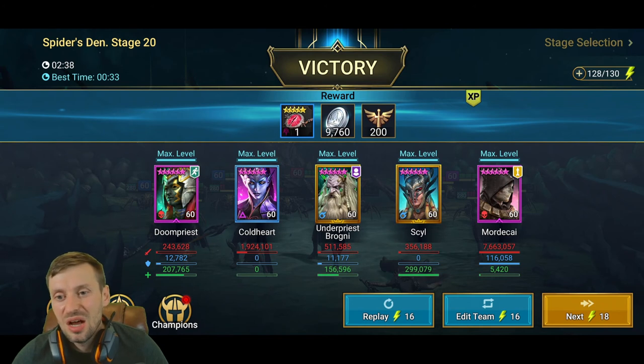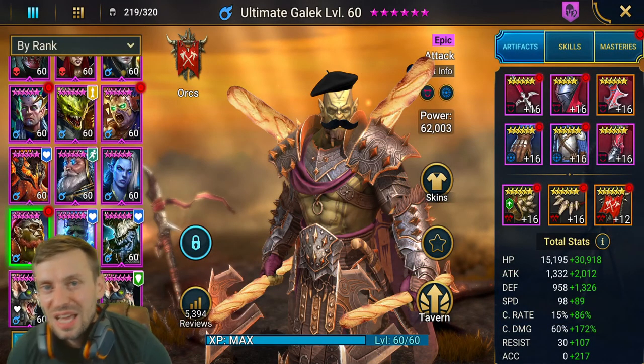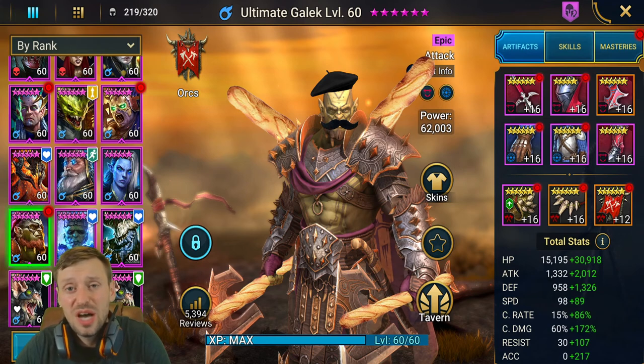Would I six-star Ultimate Gaelic for Spider? Reluctantly, if you had absolutely no other champions I might use him. But many newer spider champions are so much better — if I could choose any epic, I would choose every single one over him. His kit is completely out of date and backwards. Plarium really need to work on it and make him more viable. The only place you can really use him is Spider — I don't feel he'll do anything for you in arena or doom tower.